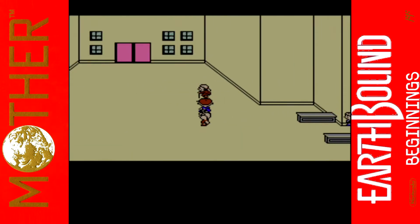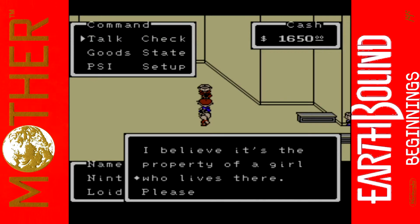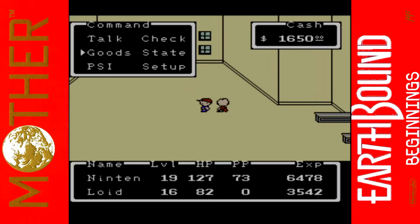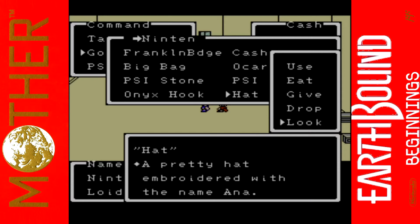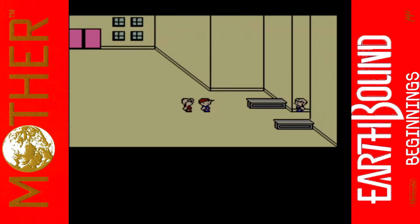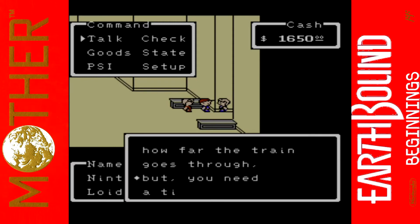Let's have a look around. 'Are you going to Snowman? Yes — I found this hat, I believe it's the property of a girl who lives there, take it to her.' We just got a key item: a pretty hat embroidered with the name Anna. Is it the Anna that is supposed to be a member of our party — the one we named at the beginning of the game? That means if we go to Snowman, we get a new party member. Screw Reindeer for now — Anna's the one with all the offensive PSI, we need her badly.